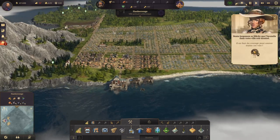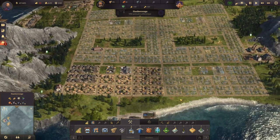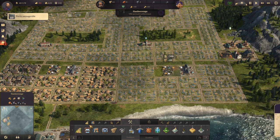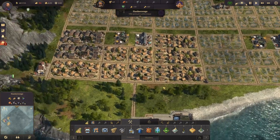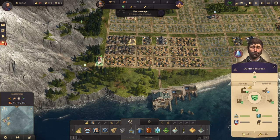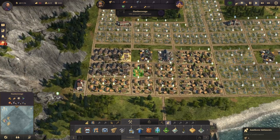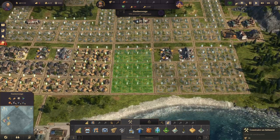On voit déjà plus clair dans ce qu'on veut faire et comment on va se déployer. Du coup on va quand même construire cette fameuse caserne de pompiers ici. On va déjà mettre le marché en route et là le pub, les bâtiments qui nous seront nécessaires très vite. L'argent est toujours en négatif, ça ne change pas. On va continuer à développer nos chers ouvriers pour gagner ce palier.